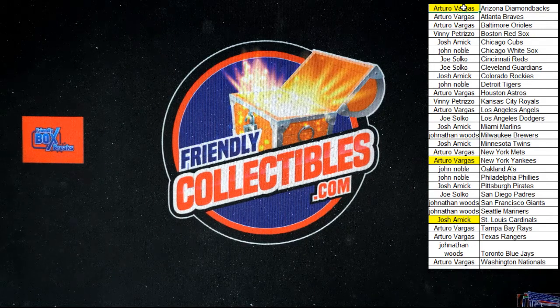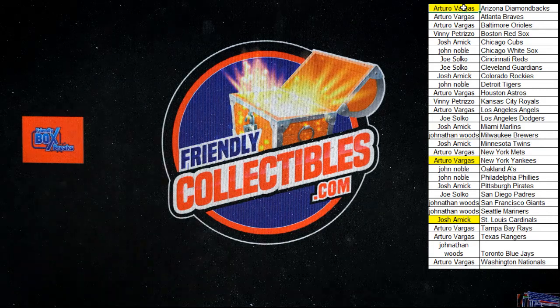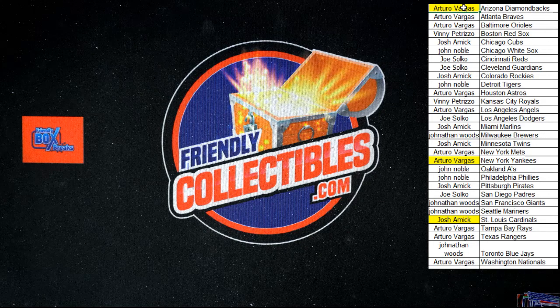We got so much good stuff — loaded full of hot boxes, supposed to be one but we had multiple. We had a Wander Franco lava flow, a Wander Franco auto, a Bobby Witt Jr low-numbered auto of the prism sign signatures. We've got to get another case in — let's keep it going. We still have some more stuff to do. What a night — love it, what a weekend. Thank you all.